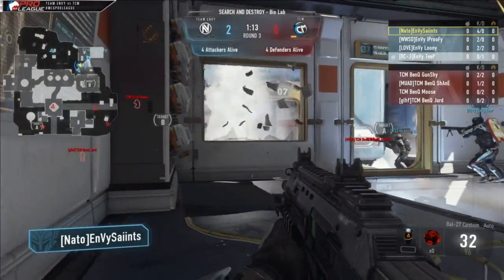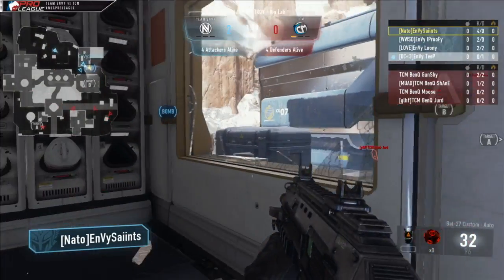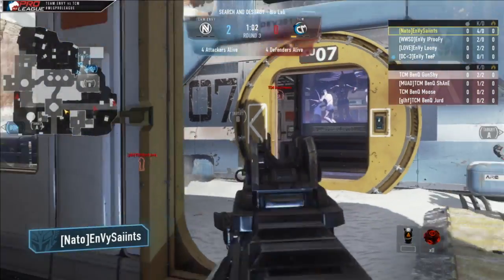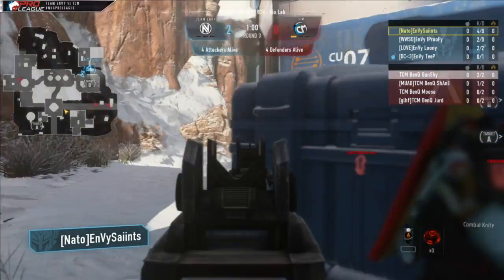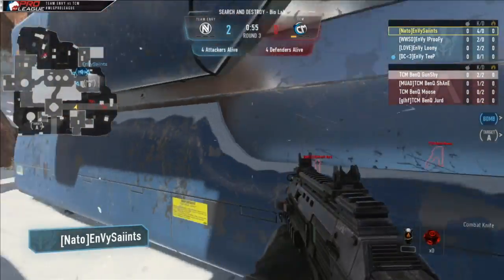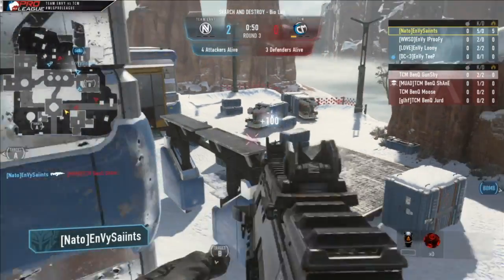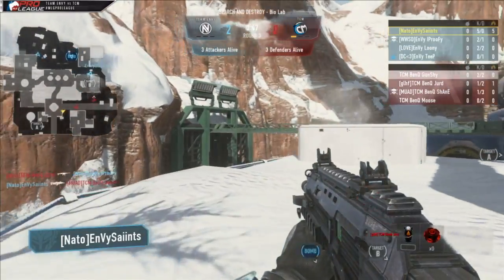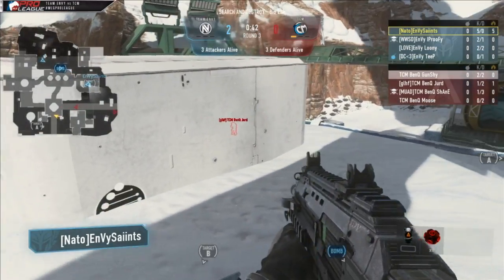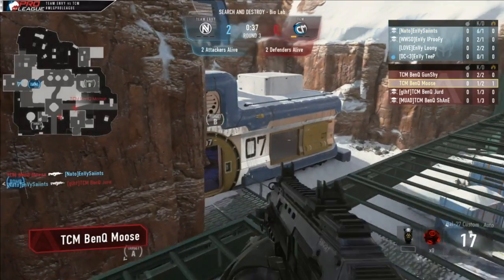Saints on the attacking side throwing out some grenades — 4-0 start for him. He's looking to get a pick around the outside here at purple. Three players on top green for TCM. TCM known for using Danger Close with those grenades in Search and Destroy — it helps get a lot of first bloods and you'll see them do that in almost every single map. A player coming on the flank — Saints turns around, picks up the first kill on Shane. Three versus three as Jert cleans up Proof.